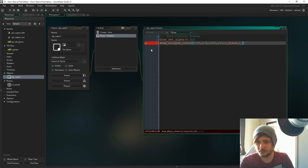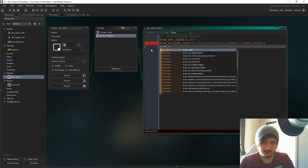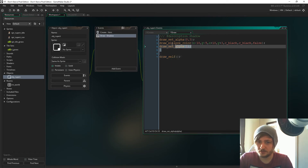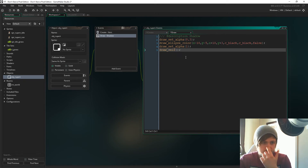You can change this if you want and play with the values. Set outline to false, then reset the alpha back to 1. Then call 'draw_self' because remember: the lower something is drawn in code, the more it appears on top, so the player will be drawn on top of the shadow rather than the other way around — you need to be standing on the shadow, not have the shadow on top of you. Next we need a Step event.